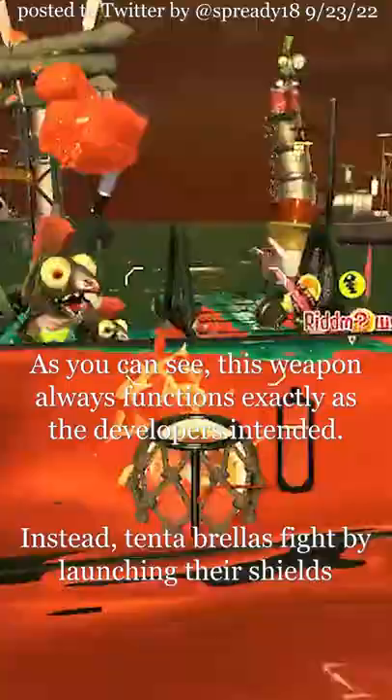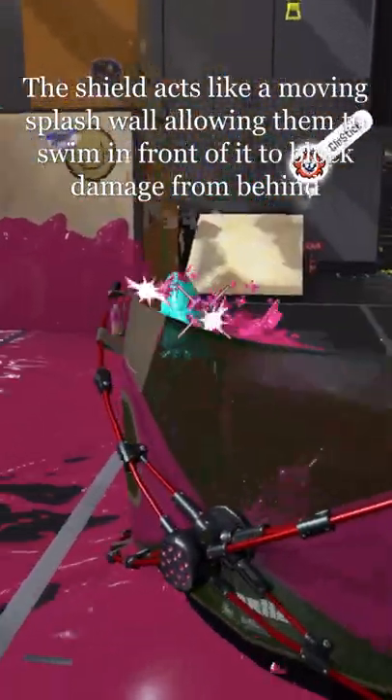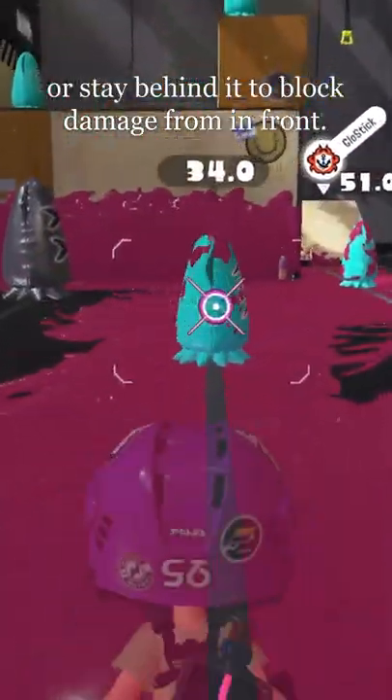Instead, Tentabrellas fight by launching their shields in front of them and swimming with them. The shield works like a moving splash wall, allowing them to swim in front of it to block damage from behind, or stay behind it to block damage from in front.